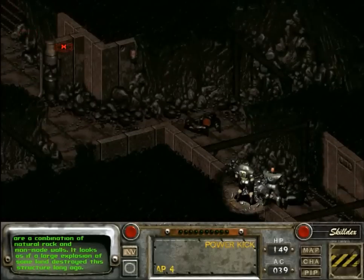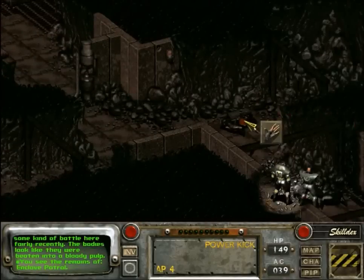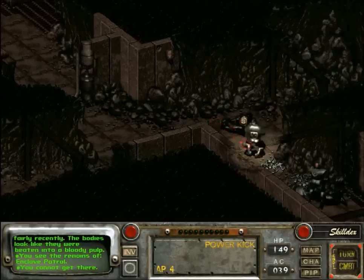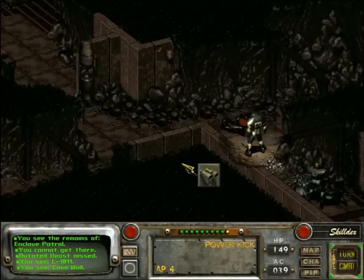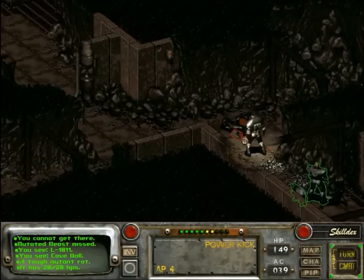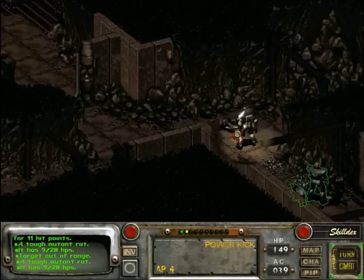Who's waiting for us there? Oh, it's dark. You see the remains of Enclave Patrol. And there's rats. Mutated beast missed. I will kick you. Punt. Kick you again. I missed.